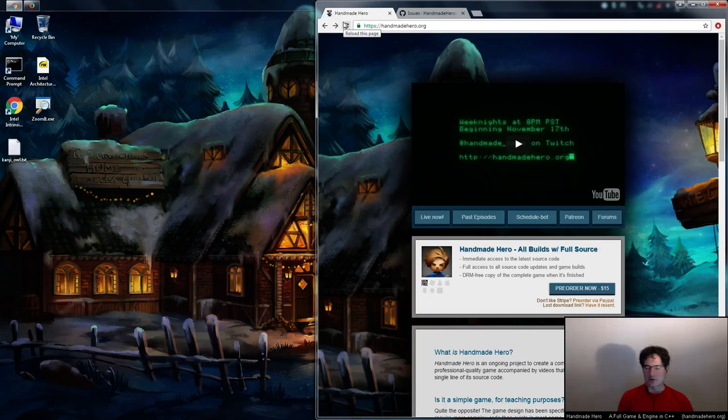Hello everyone and welcome to Handmade Hero, the show where we code a complete game live on stream. We are going to take a look at allowing multiple sim region computations per frame, just to get an idea of what it would entail. We're not going to worry too much about the overlapping boundaries problem. What we'll do is try to make it so that if multiple sim regions would overlap, we just go ahead and merge them together and simulate a bigger sim region. That's probably not going to be the final way to do it. We may have to get more creative and hack things together to make it work.